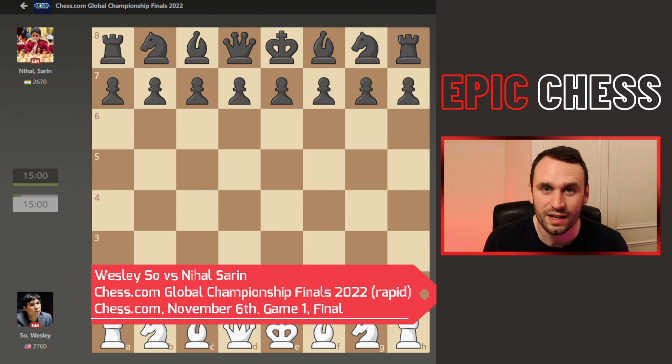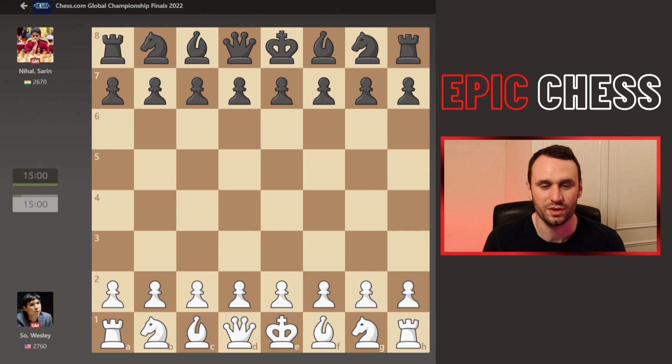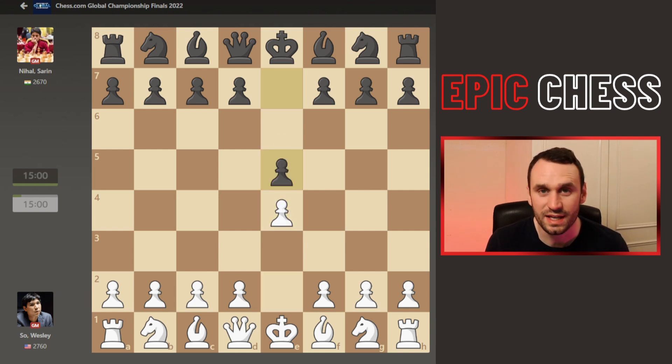Lot of money on the line. Day 1, this is Rapid Chess, and this is Game 1. Let's see what happened. Wesley kicks off with E4. We had E5 from his Indian Prodigy opponent, Nihal Sarin.